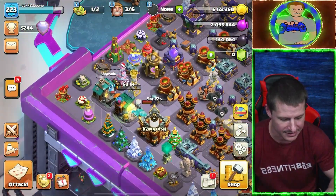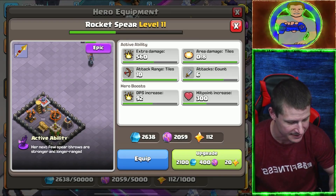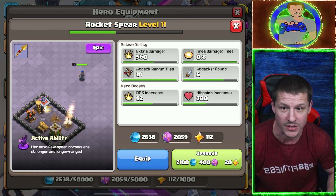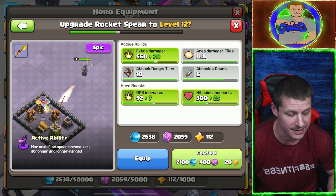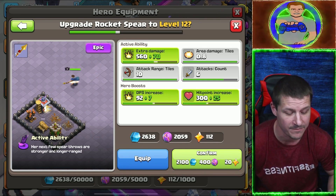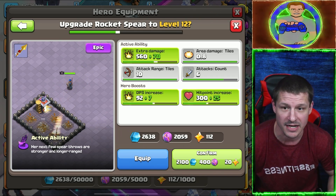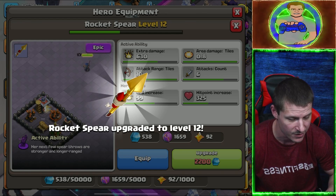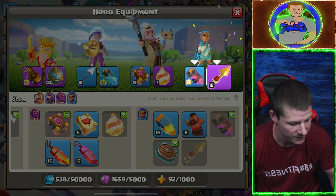All right, let's go ahead and equip the spear to the Royal Champion since I forgot to do so. Oh, I can actually upgrade this one more time. She's going to get an increase of 70 damage for the Rocket Spear, plus seven damage per second and a 25 hit point increase. There we go — sweet, level twelve. All right, now let's go ahead and equip this.